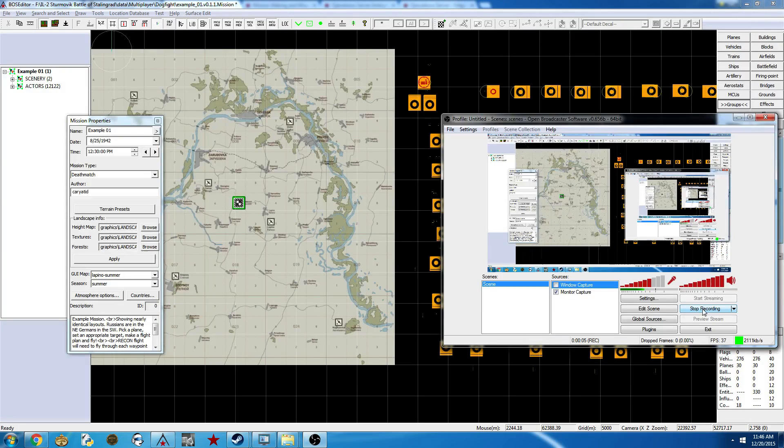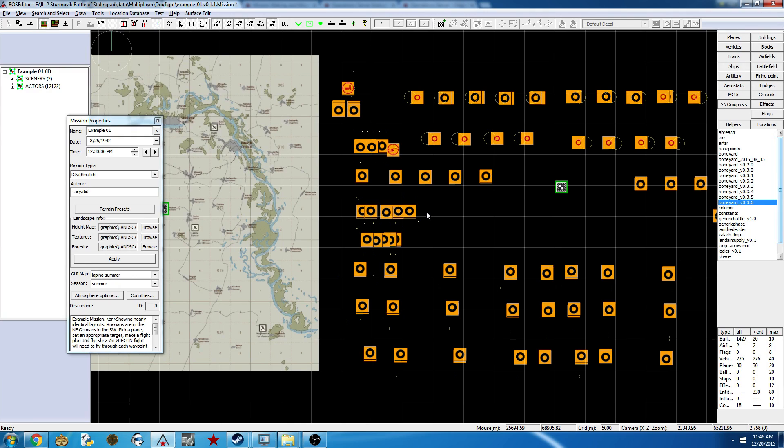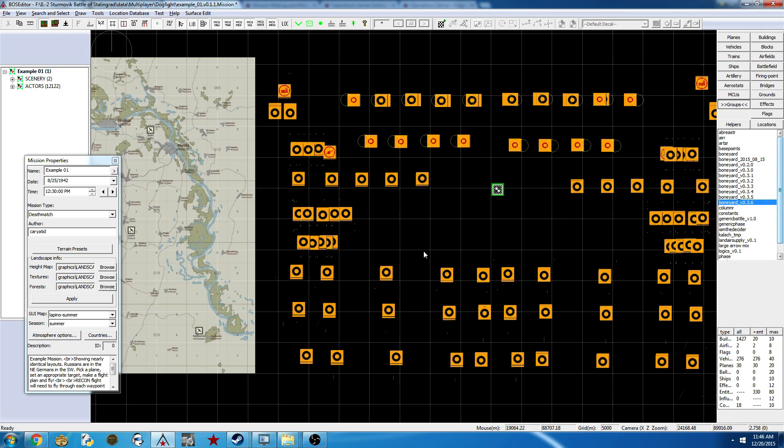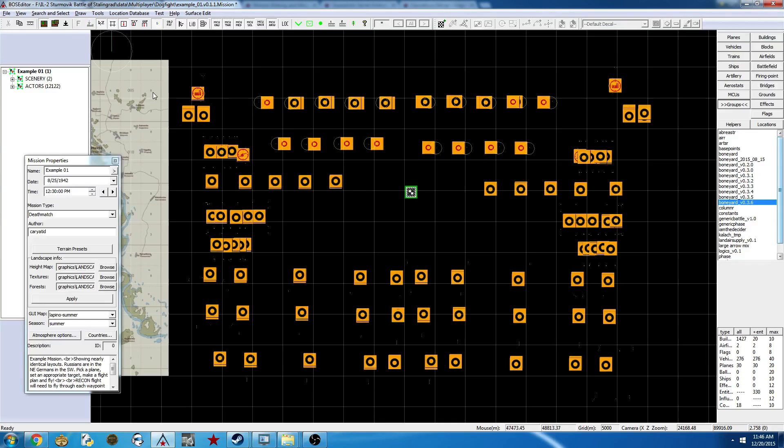Hey everybody, what's up? This is the second video on making the example mission that will basically show how to use the system and what you get with it. The previous video I have a little apology to make for — I recorded it in such a way that you couldn't see the properties dialog. It wasn't really that important to the content, but it did show some names and probably make some things more clear. Even if that had worked, I'm still going to do what I'm going to do right now, which is quickly recap.